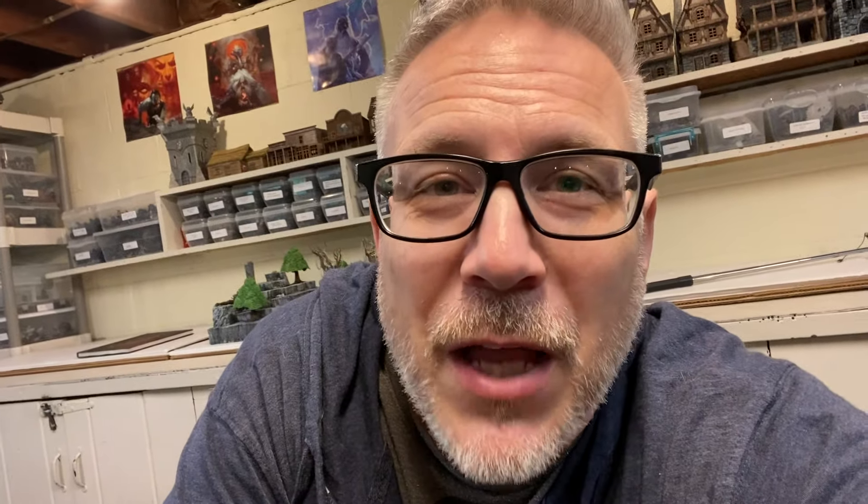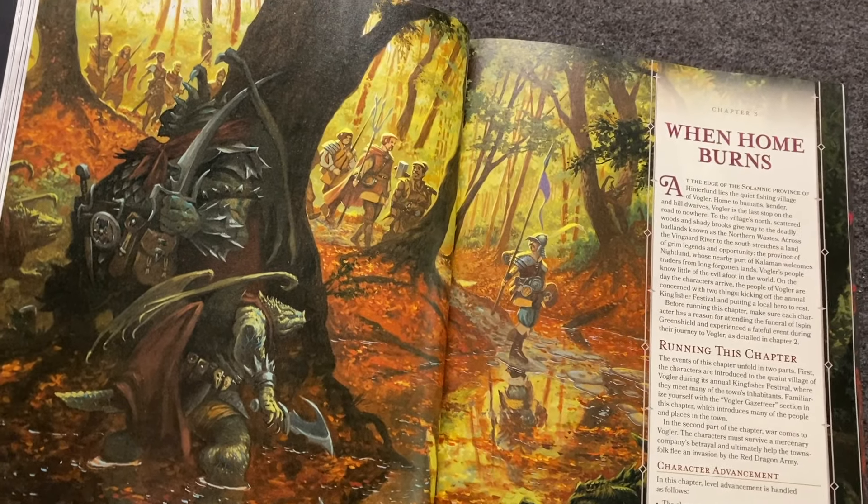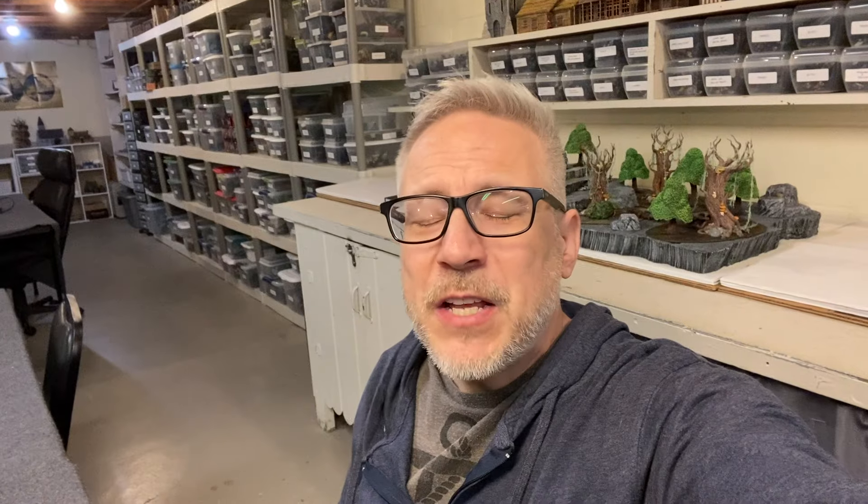— making sure nobody in my house can hear — I'm going to have Ispin die when the dragon army marches on Vogler, probably next session. Advice for running a pre-written campaign: remind your players you're making it your own and taking their personalities and backstories into account, but ask them to lean into the story so they get the most out of it. I think my players are doing just that.